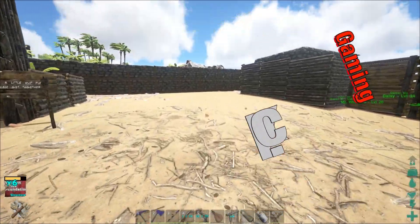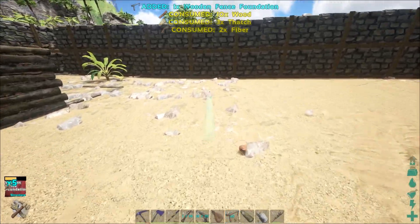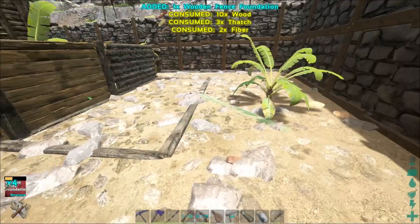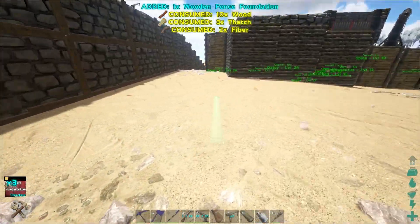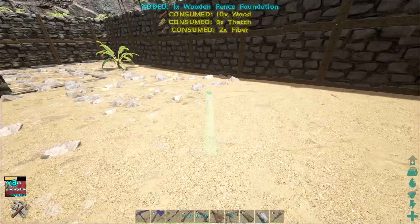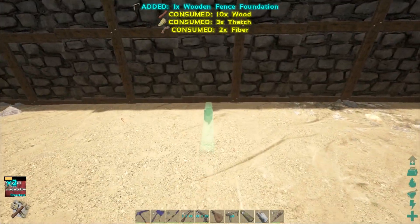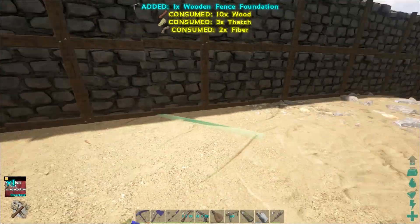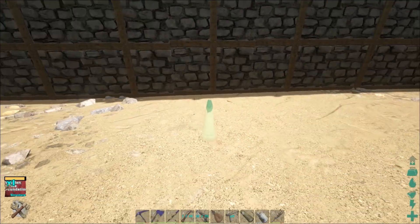Hey, KIC here. Welcome back to Ark Survival Evolved. In the last episode, we finally sort of kind of finished up the mining outpost. I'm saying it's done. I don't know 100% that it's done, but we're just going to go ahead and say it's done because, at this point, I could add a lot of stuff to it. I could probably make it a whole lot better, but I feel like it's close enough that we can just call it done for now.